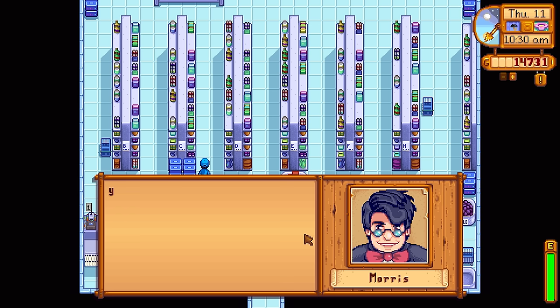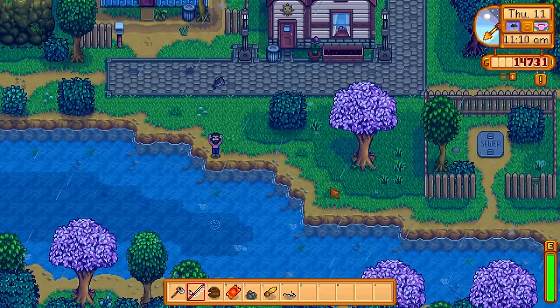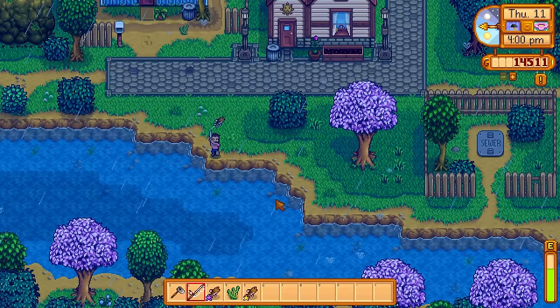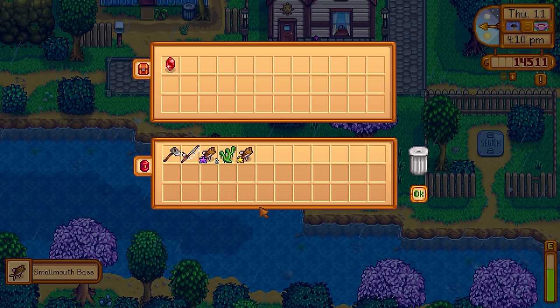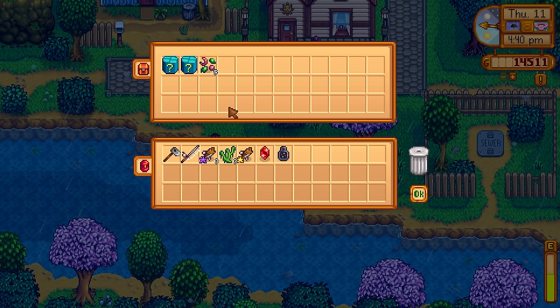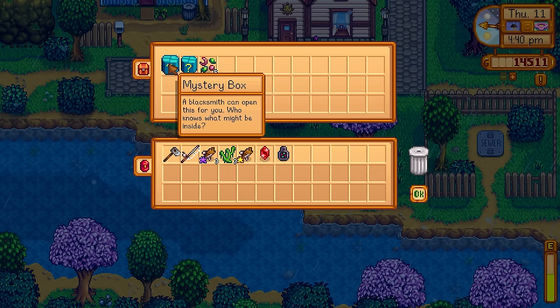All I need now is 40,000 gold to get access to the fabulous desert, and I had a few days to do it. The next prize from the prize machine was an orange sapling, which I put down on the farm. I was really curious about the iridium tea — at this moment I'm calling it iridium tea because that's what it looked like. The rest of the day was spent fishing to prioritize money. I really wanted to get into this desert event — it would be so nice in the first year, especially since 1.6 is so new.